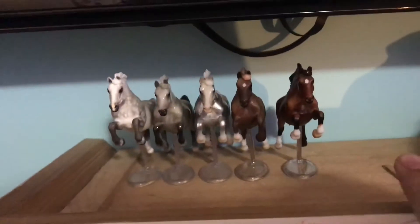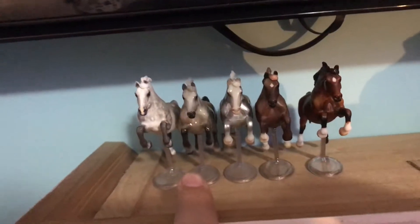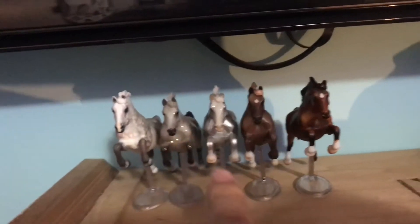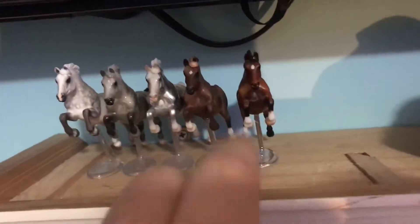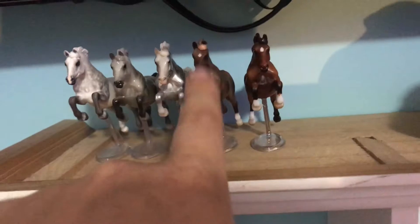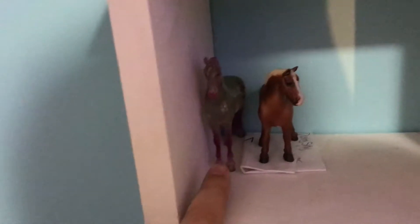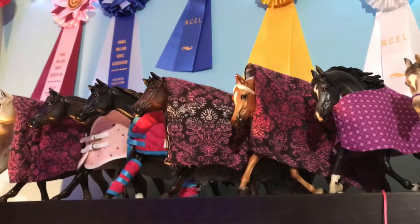They do have a separate division for minis, which is really cool, so I'll be taking all my jumpers — my custom, my Silver Star, oh Sylvester, my Swedish Warmblood, and then my new conga member. I'll be taking Navia in hopes because I'm pretty sure they do have a decorators class. And then my little Rainer that I got, and then this little foal. I don't have many minis and I do want to get more, but I'll be taking this guy.